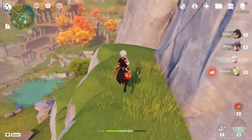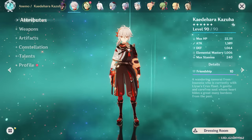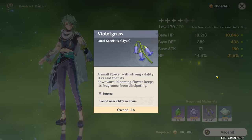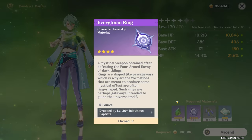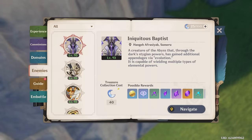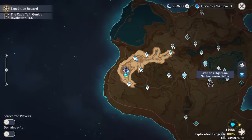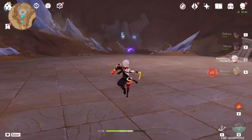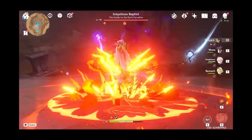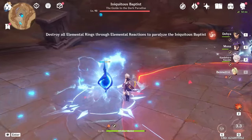All right, I think with that we should have enough now. Let us check quickly — Baiju ascend. We have enough violet grass. Perfect. All we need to do is get three more ever gloom rings and then we will have ourselves a level 80 Baiju. Let's go kill the big man one more time. One more time, Inquisitus Baptist — you have a ridiculous name, you should choose a new one. Boom, break it.